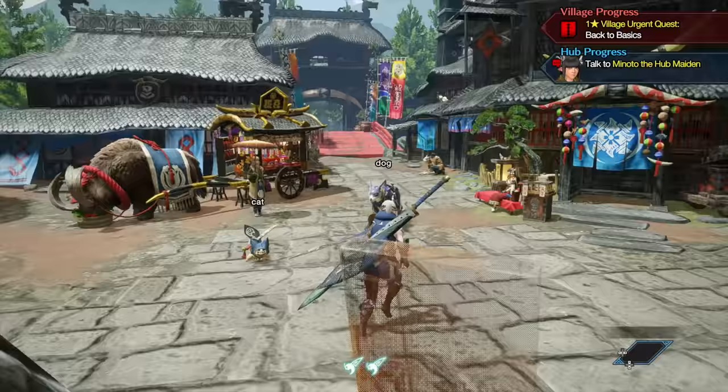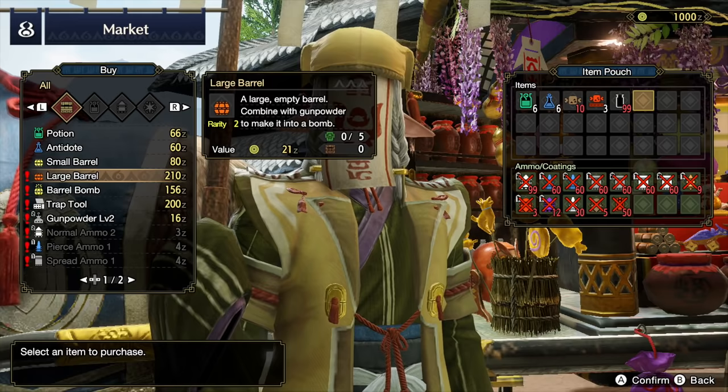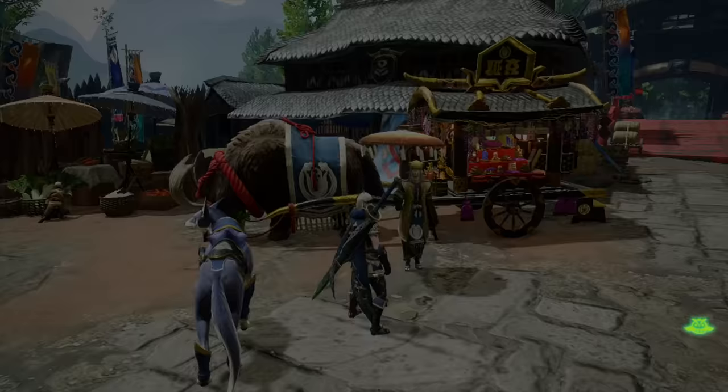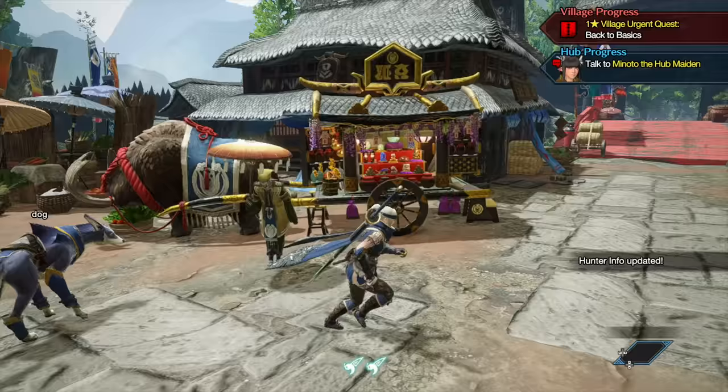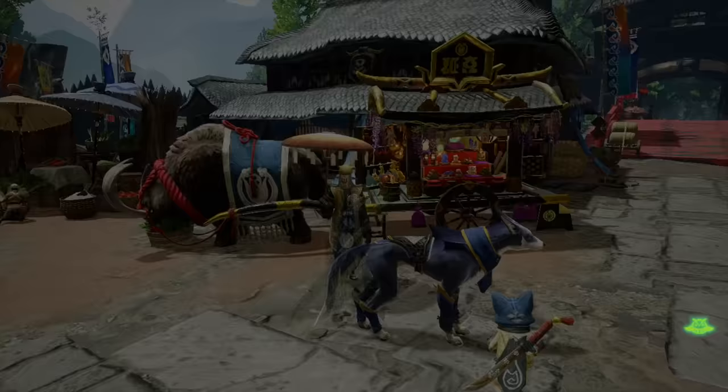We can actually talk to our NPCs now and see what they're doing. This is the market — where we can buy useful things like potions to heal our hunter and other items. You can mess around with it, but we're not going to cover it right now. Every now and then there's some special music playing and they have a sale with things half off, which is nice. In general though, you're not going to have a lot of money early on in the game, so buying potions is not a very good idea.